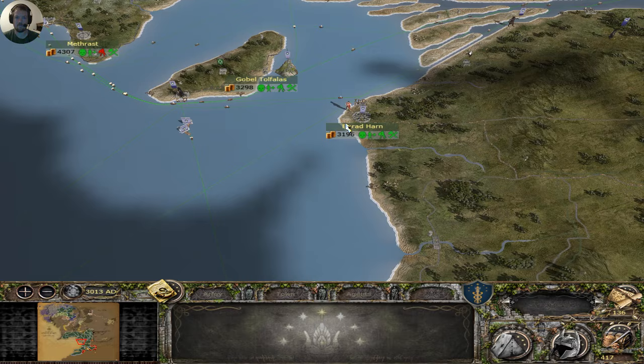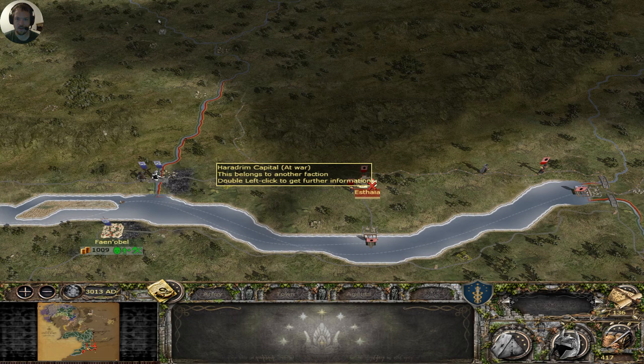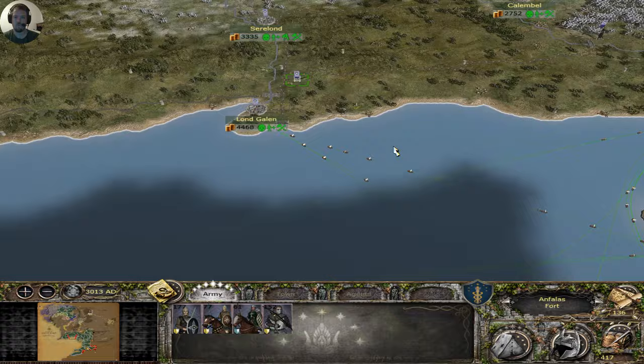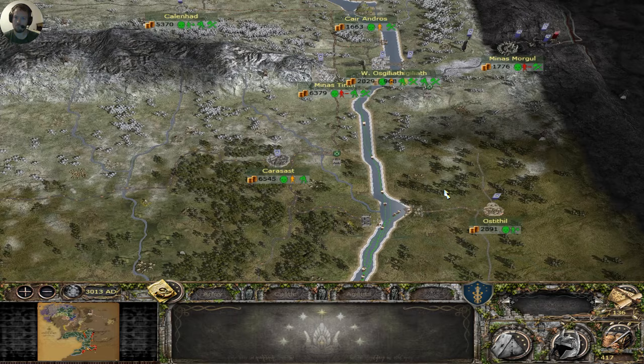I'm waiting for you to get across so I can dump you here. I want to win here — if I can push this back, then I can use those troops to pincer Edith Theia. I'll use the reinforcing forces from Dol Amroth and Myth Trice, one to go here and reinforce, and any reinforcements I get will be deviated south to Umbar. That should give me enough to break the deadlock.